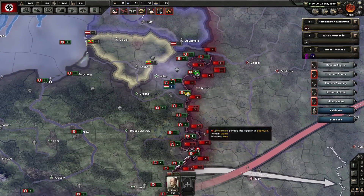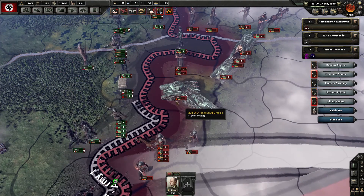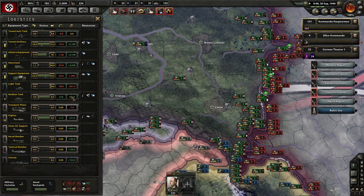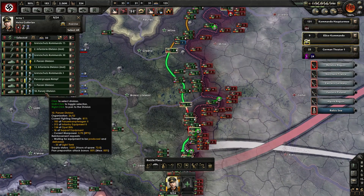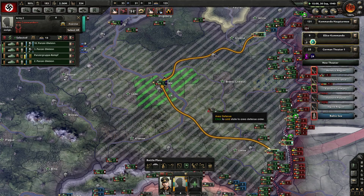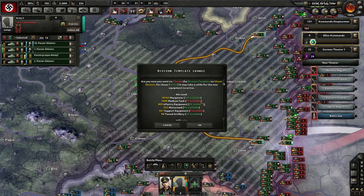This takes some time — the reshuffling. USSR tanks are attacking. Let's look at their division: four to eight tanks and two motorized — quite a heavy division. We are producing medium tanks. Do I want to change our divisions to the proper ghost division? Let's get them here. We will need a thousand medium tanks.